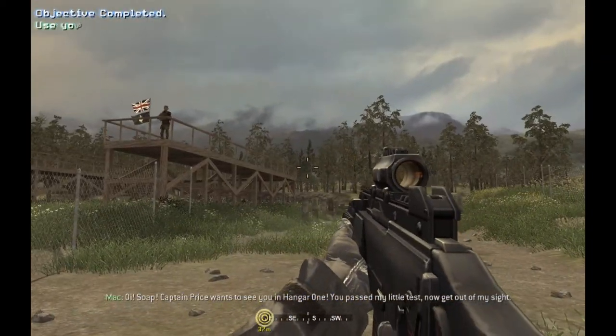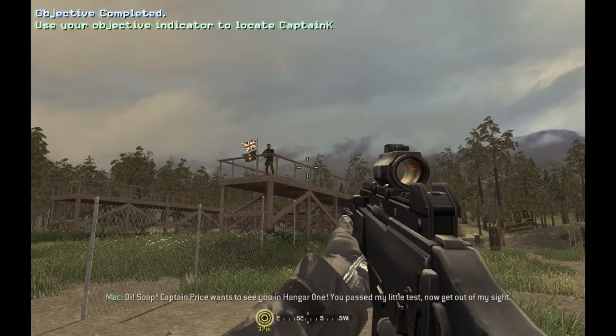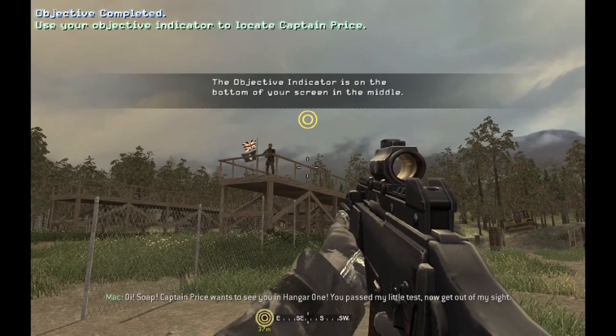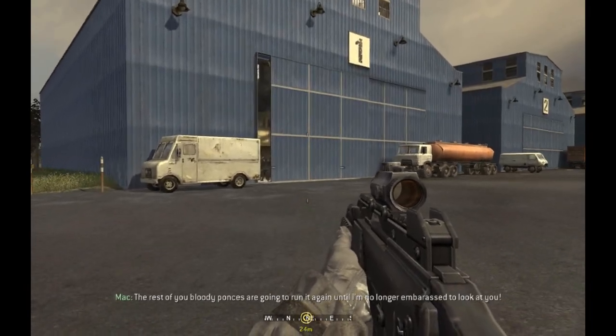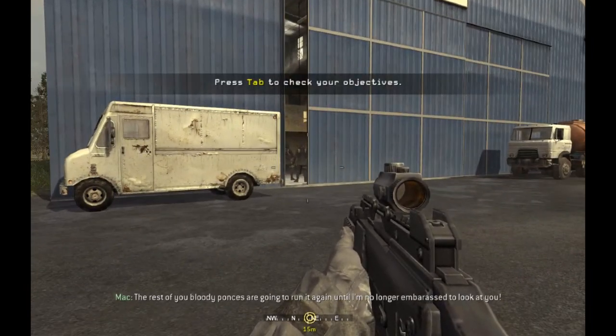Oi, Soap. Captain Price wants to see you in Hangar 1. You passed my little test. Now get out of my sight. The rest of you bloody ponces are going to run it again until I'm no longer embarrassed to look at you.